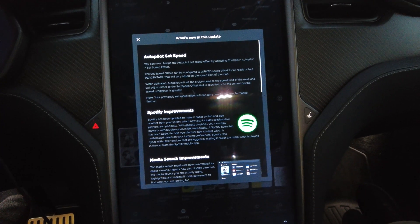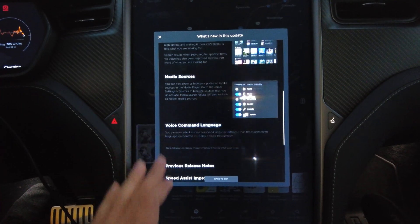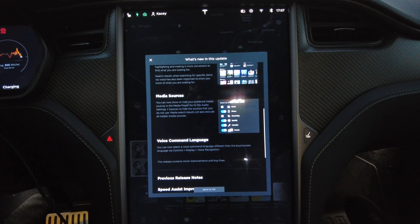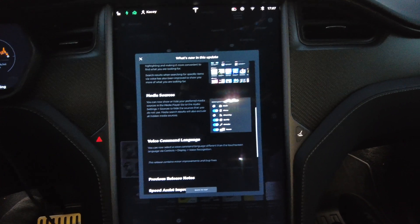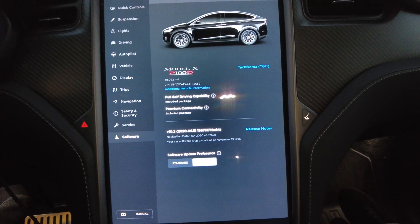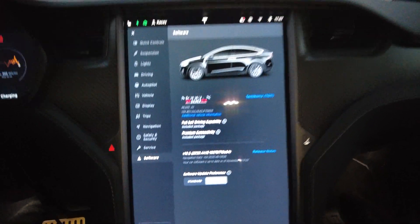Today we're looking at what appears to be bug fixes, because all of these options are unchanged from last time. We'll take a look at especially Smart Summon, as you'll see in the deep dive video for 2020.44, that it didn't do so hot, and we'll keep an eye out for anything different. Let's see if our map version has changed — it has. We have new navigation data at 2020.48, up from 2020.12.